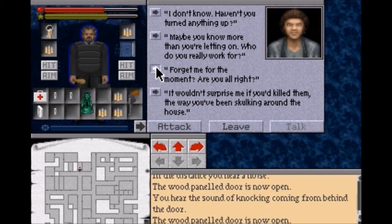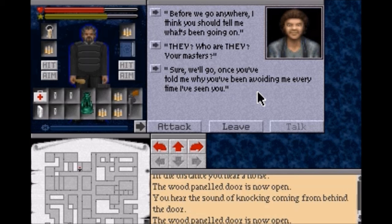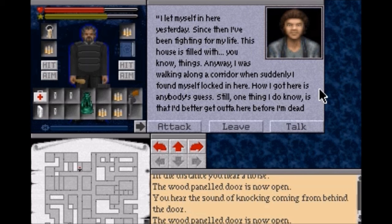"I'm fine, just a little scared, I guess. Now we better get out of here before they come after us." "They? Who are they? Your masters?" No, that's getting too aggressive with this lady. In fact, if we get too aggressive with her, she won't attack us. "Before we go anywhere, I think you should tell me what's been going on." "I locked myself in here yesterday. Since then I've been fighting for my life. This house is filled with, you know, things. I was suddenly walking along this corridor when I found myself locked in here. How I got here is anybody's guess."